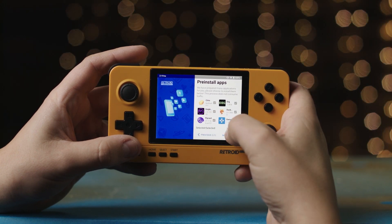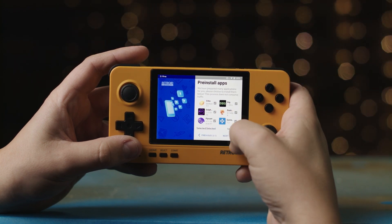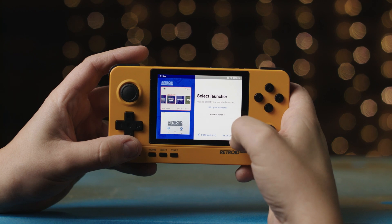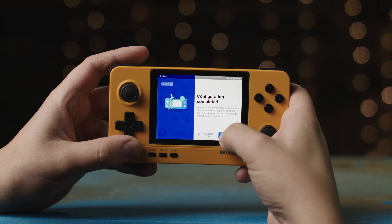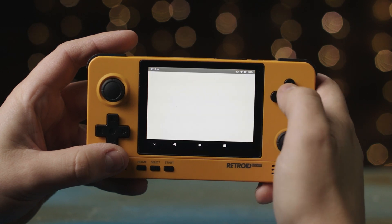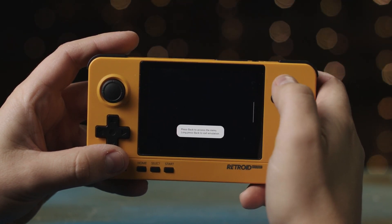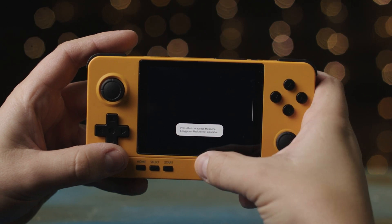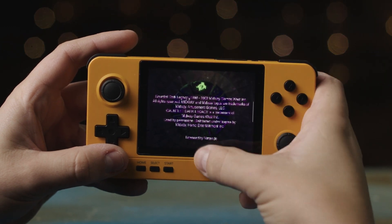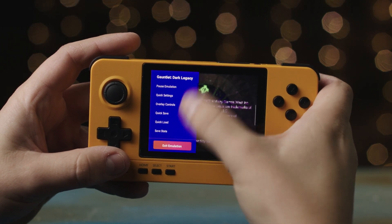After you update your operating system, you should see the purple and black Dolphin. Then just go next and it will install and finish out. After you get that all going, when you open it up and launch a game, the interface — you swipe up and push the play button — the quick settings pop up to the side and they look a little different.